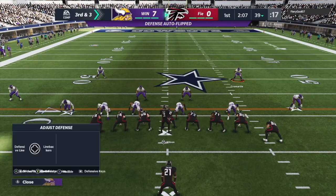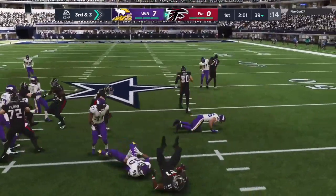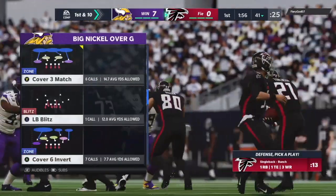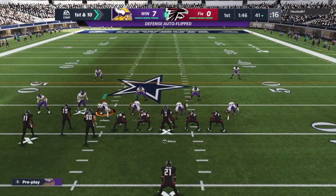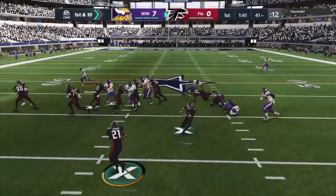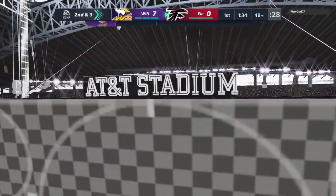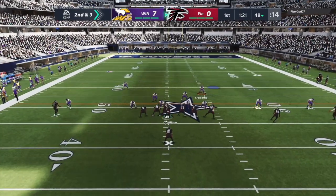My opponent so far is just a run-heavy opponent — just wants to run the ball. We have to adjust to that and be prepared for it. On third and three, he is able to just muscle through to get the first down. That's kind of a frustrating thing about Madden 21 versus previous Maddens — you almost always fall forward when you're the ball carrier. But we've seen our opponent just run constantly, doing a good job of getting big yards on first down. When he's getting first-down carries of seven to eight yards, that's setting him up to work down the field slowly, use the clock, control the game.